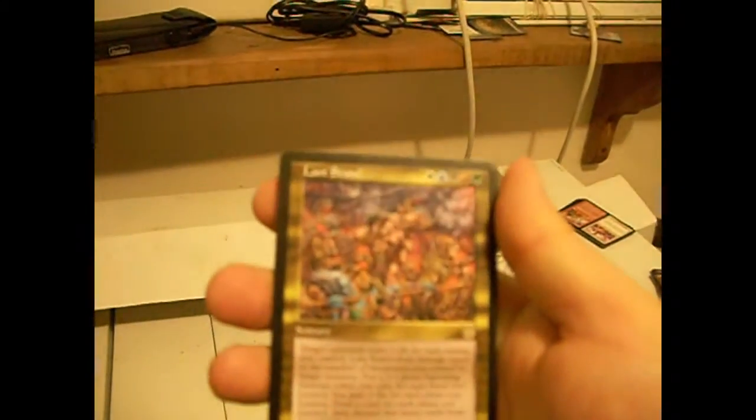Last Stand — I'm pretty sure I've talked about this before. One mana of each color, sorcery. Your opponent loses two life for each swamp you control. It deals damage equal to the number of mountains you control to target creature. You get a 1/1 Saproling token for each forest you control. You gain two life for each plains you control. You draw a card for each island you control, then discard that many cards. It would almost be faster to say what it doesn't do — it doesn't cook you breakfast. Because when you're making a last stand, you don't even have time for tea and biscuits.